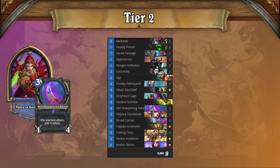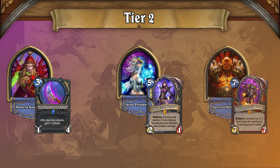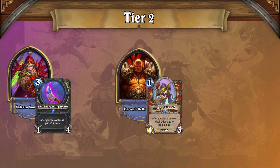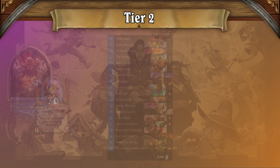Leading off Tier 2 is Aggro Rogue — a hybrid of the stealth and weapon variants. Aggro Rogue shows just how strong Secret Passage is, letting you generate consistent pressure. It has a good matchup against Tempo Mage and Bomb Control Warrior due to early pressure, but a really bad matchup against Tempo Warrior, where Risky Skippers can single-handedly end the game with board clears or armor gain.